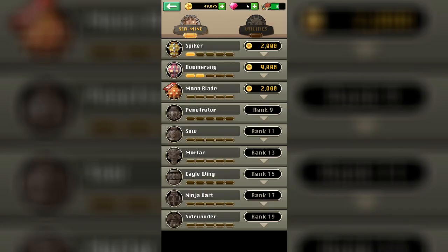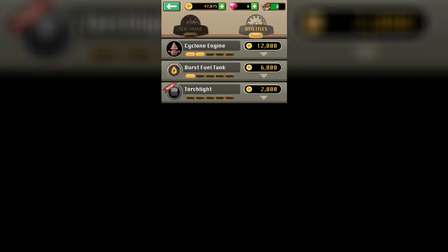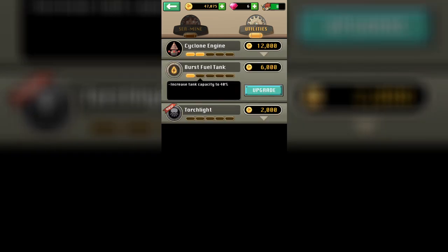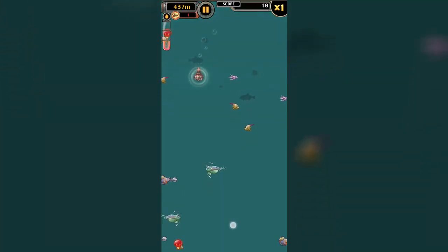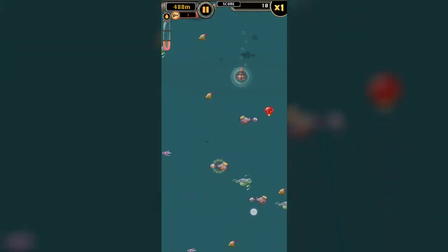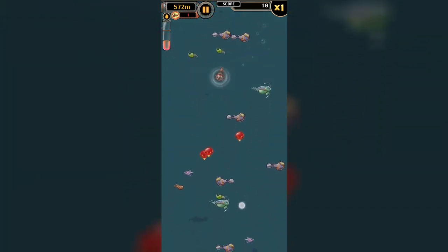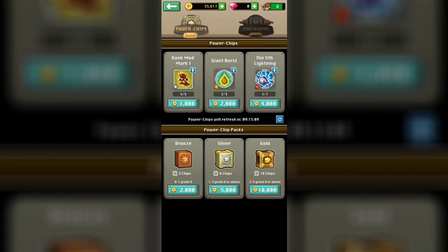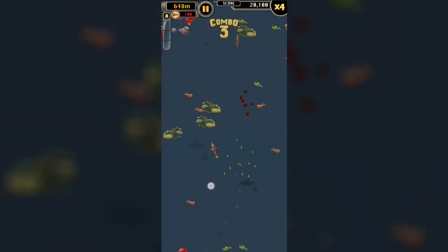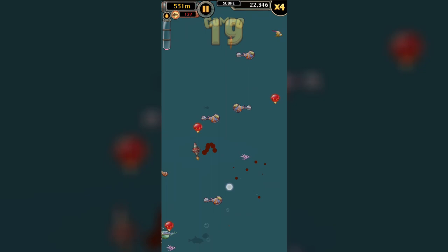Progression in Mob Fish Hunter is based around buying new sea mines, each with different attack patterns that can be upgraded, and buying new utilities which are permanent upgrades for your fishing rod. So even if you switch to a new sea mine that hasn't been upgraded yet, you still have those utility boosts regardless of which sea mine you use. The game has an energy system giving us five lives, each regenerating after five minutes, though a $2 in-app purchase removes it completely, keeping the monetization very light overall.